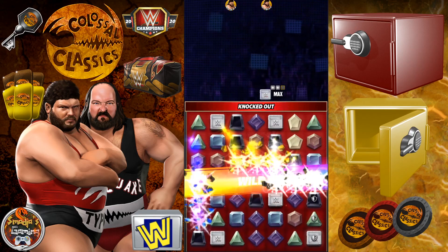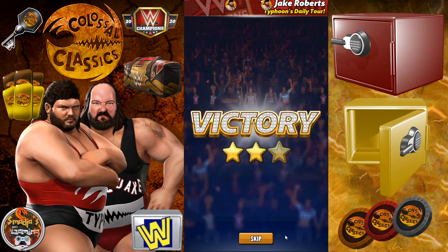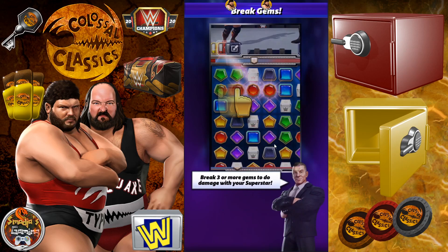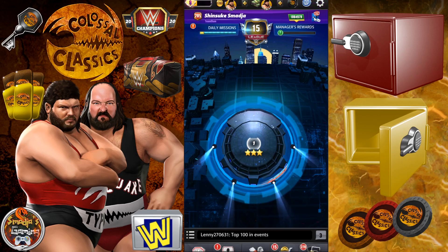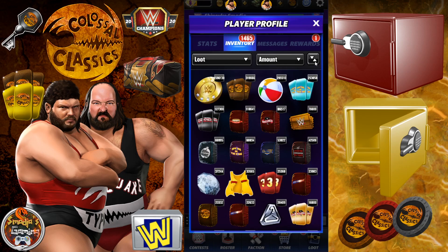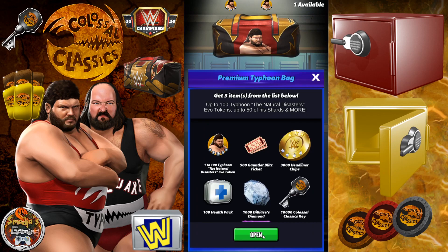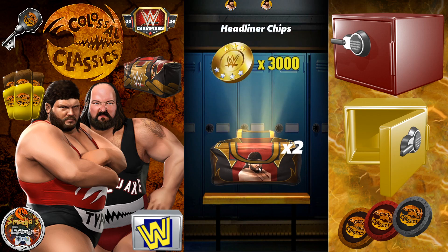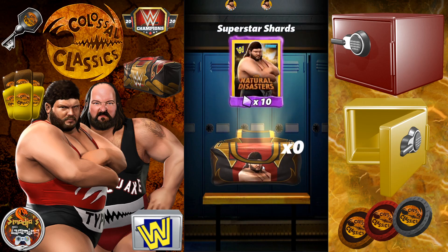Now let's open those bags — Typhoon and Earthquake bag. For Typhoon it will be shards; we need some shards for the second yellow move. Let's open those bags. We need some evo tokens also — oh, headliner chips! Three evo tokens and 10 shards.